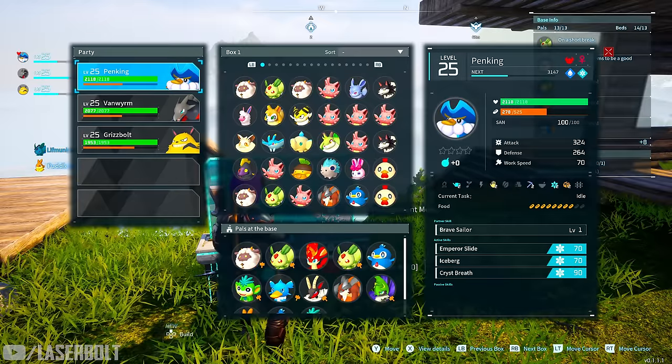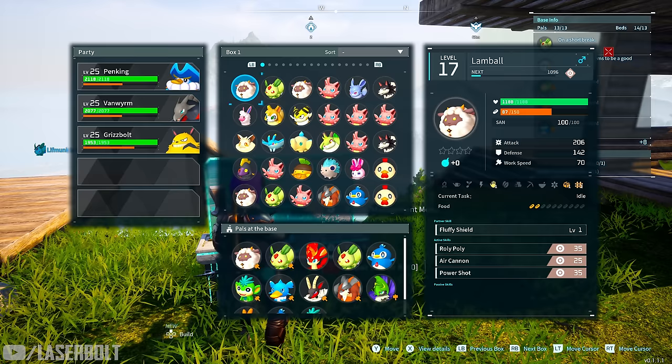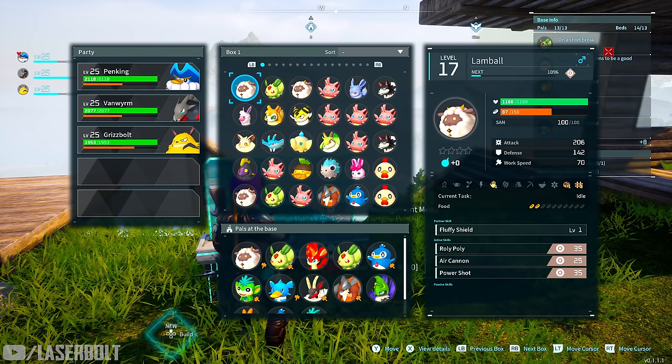Keep an eye on food consumption. Some pals eat a lot while others like a lamb don't eat much. This matters especially early in the game — high-consumption pals take longer eating and consume more food. If you're not producing enough food, they'll go hungry and stop working, so check food consumption when choosing pals.